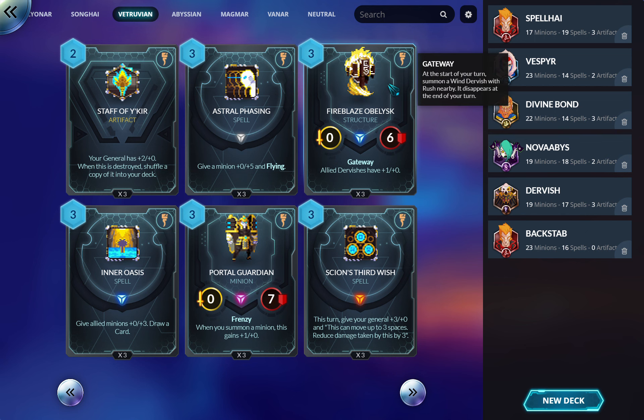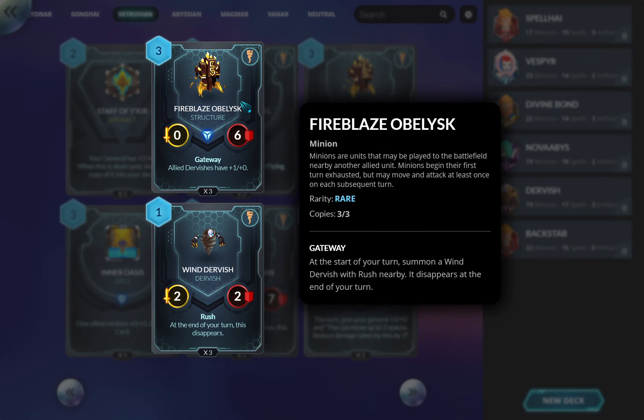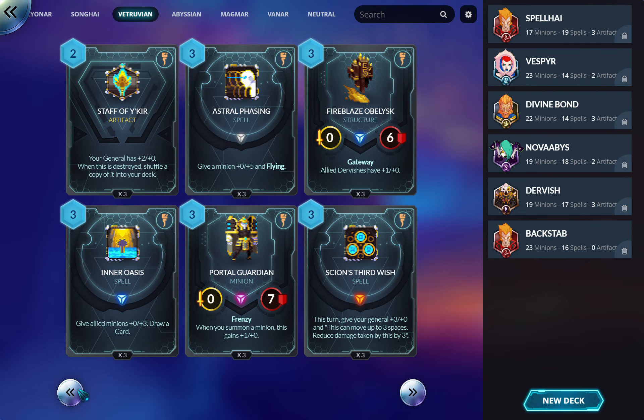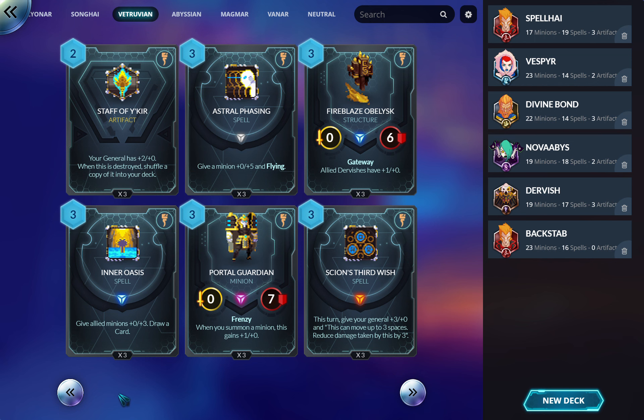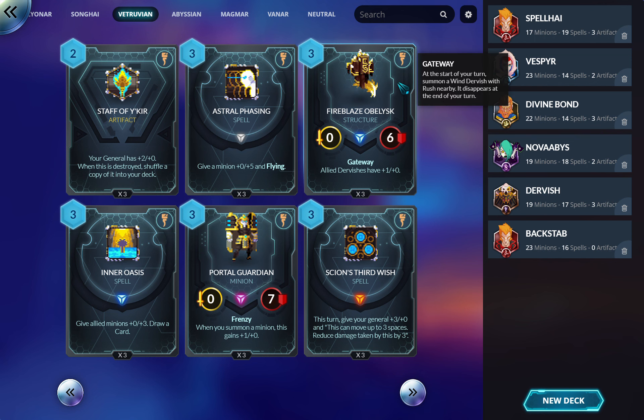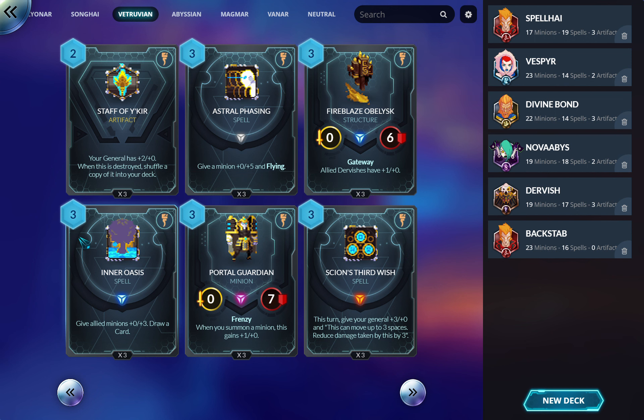Fireblaze Obelisk — if you want to go all-in on Obelisks, this is your lord. It's three mana, summons a 2/2, but makes all Dervishes 3/2s. It also buffs the base Dervishes. It's a good card — I think it goes in a lot of Vitruvian decks alongside the other Obelisk just because you want two- and three-drops that aren't neutral.